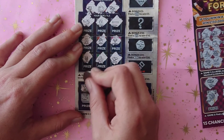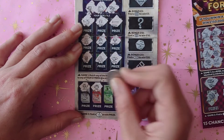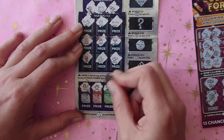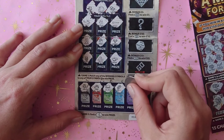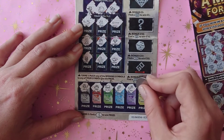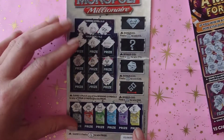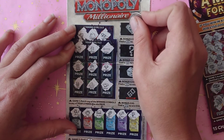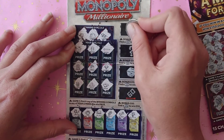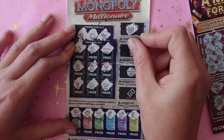On to game two — we're looking for our fingers crossed. We've got jail, jailer, ring, silver, roll, key and electric. No win there either. On to the bonuses — let's hope we can find a little something. We're looking for a number five, and yay — we've got a zero five! That means we've won five pounds — fantastic, at least it's a win!